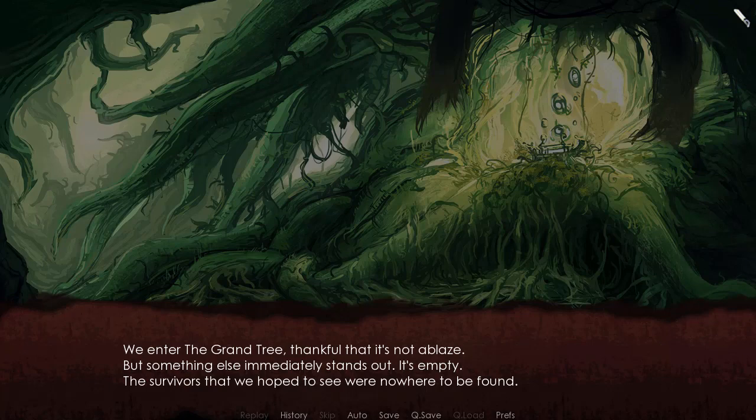Hey guys, DreamEnvoy here and welcome back to more of let's play Winds of Change. Last time we found out something pretty interesting about the army — just, okay, empty armor, possessed. We had to make a decision on whether to go to the rebel leader or go to the Grand Tree and check for some survivors. I decided to go to the Grand Tree, so here we are. We enter the Grand Tree, thankful that it is not ablaze, but something else immediately stands out — it's empty. Now I feel like this trouble was a waste.